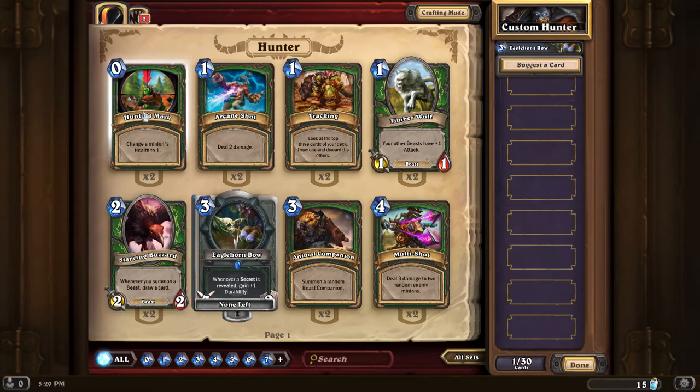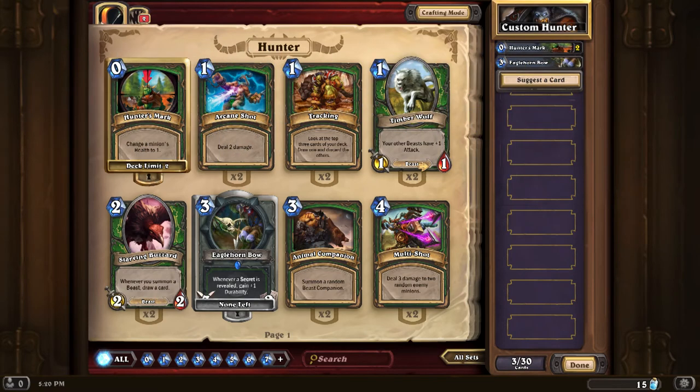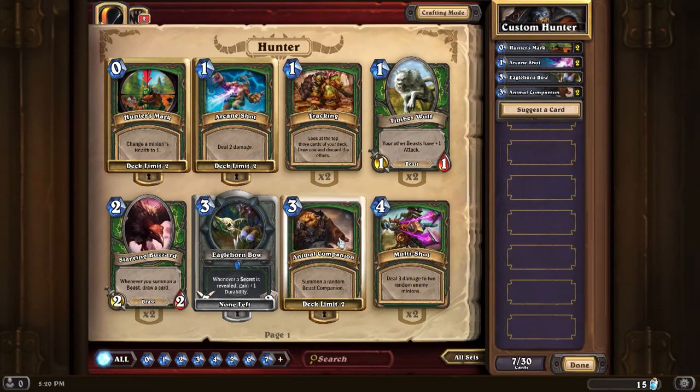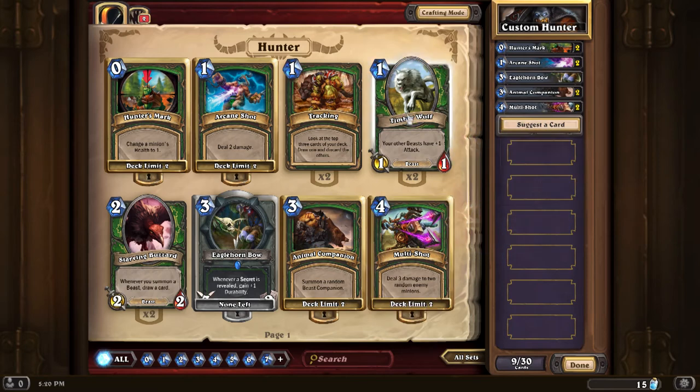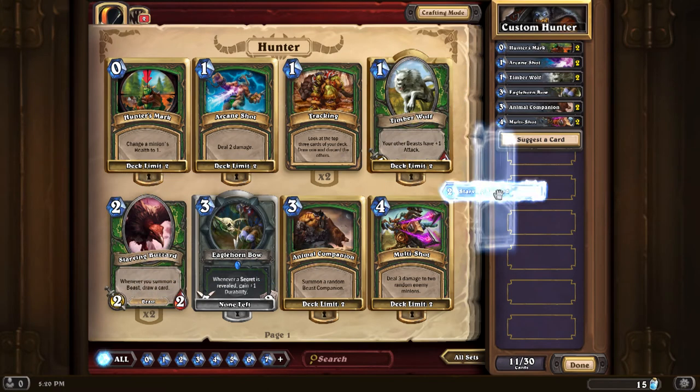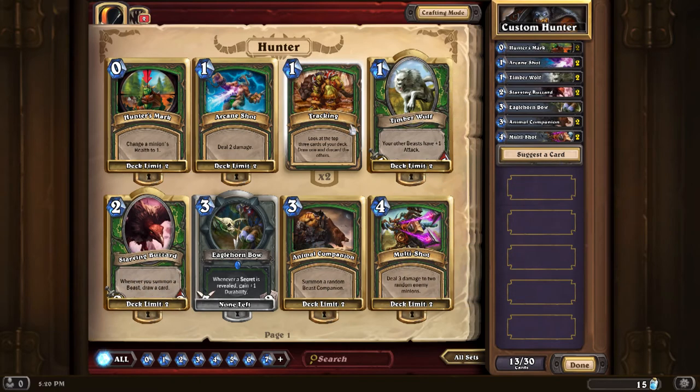We can have two copies of each card and then it'll lock that type out. I've got two Hunter's Marks — I really like that; it changes a minion's health to one. A little crowd control is always nice. Starving Buzzard — whenever you summon a beast, draw a card. Arcane Shot for two damage. Animal Companions. Multi-Shot is definitely going in — it's a huge card for crowd control. I want to make this a heavy beast deck, so Timber Wolf and Starving Buzzard are going in, along with Tracking.